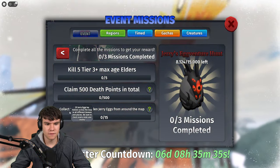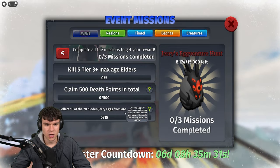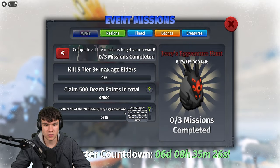As you can see, for this challenge you need to collect 15 of the 20 Jerry Eggs from around the map. So 20 Jerry Eggs are hidden across the map in all different biomes and places.